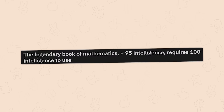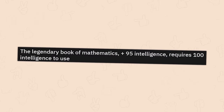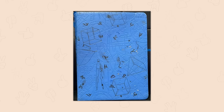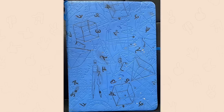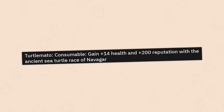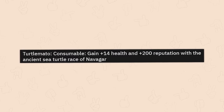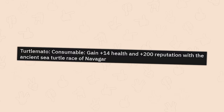The legendary book of mathematics. Plus 95 intelligence. Requires 110 intelligence to use. It has a protractor on it. At least make it dirty and rough up the edges. What kind of shop is this? Barnes and Noble. Turtlemato. Consumable. Gain plus 14 health and plus 200 reputation with the ancient sea turtle race of Navagar.